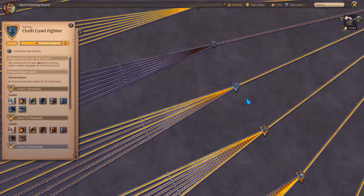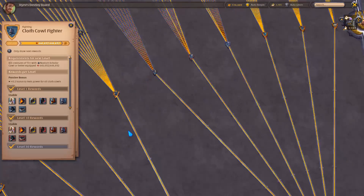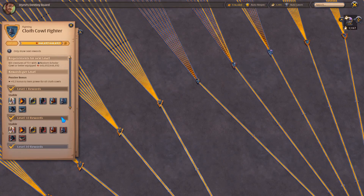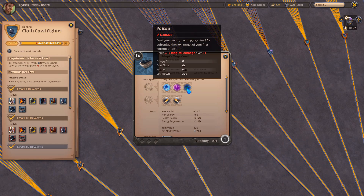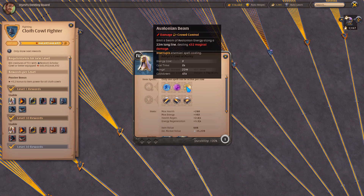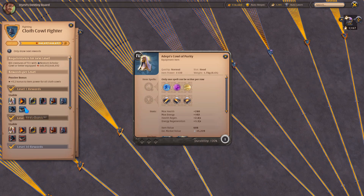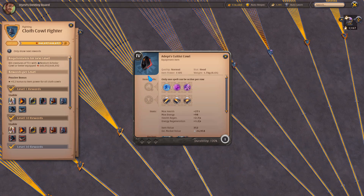Instead of Scholar Coal, you can use Mage Coal for additional damage or Coal of Purity for additional damage. You can even use Cultist Coal for bosses because it will help you with bosses a little bit.